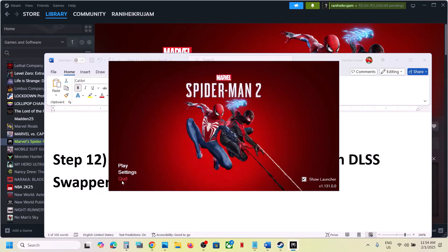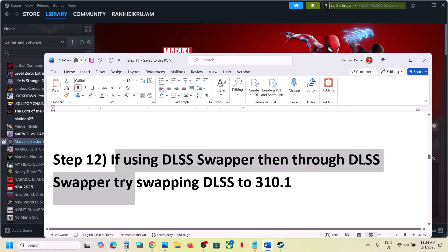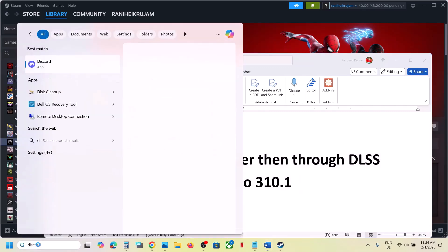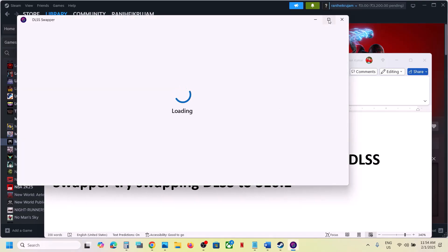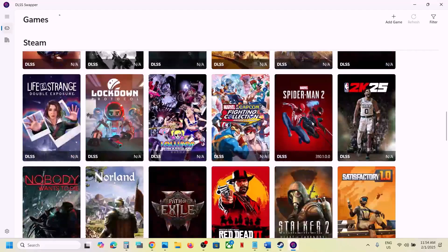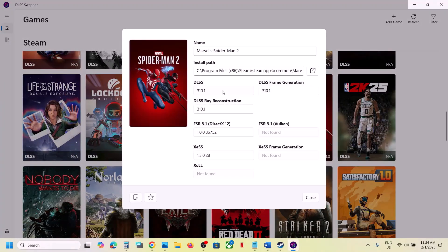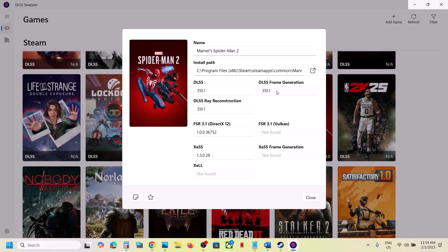If you're using DLSS Swapper, you can swap DLSS to version 310.1. Launch DLSS Swapper, find the game in the list, click on it, and select version 310.1 — swap it in both relevant slots — then launch the game and check. This has worked for many players.